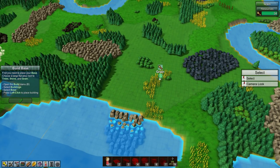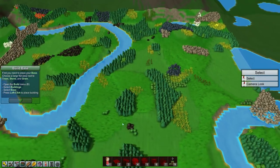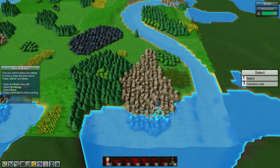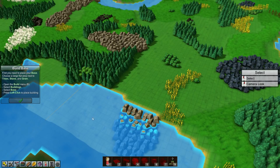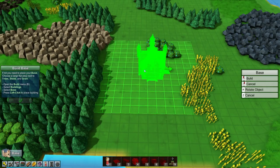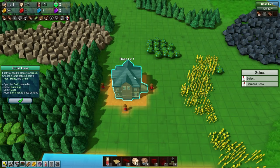I might set my base up here — we've got some stone, some trees, and a decent supply of grain right here. I want to be pretty close to the water as well. I'm curious if there are any fish around... there's fish there but not just over here. I might be able to build a little deck out to catch fish with workers, which would be quite nice. I'm going to place my base here.